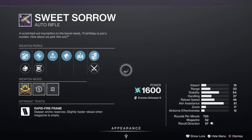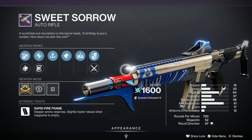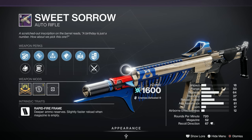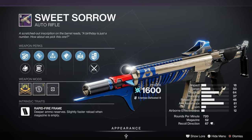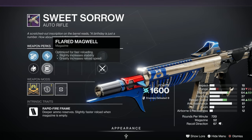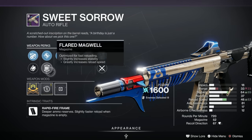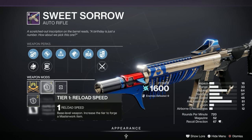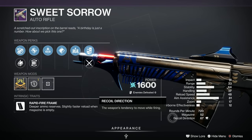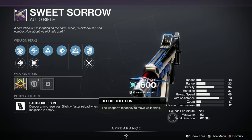For me, this is the pick of the bunch this week — the Sweet Sorrow Auto Rifle. Rapid Fire Frame, arc, and pretty good. You can also use this for crafting if you haven't used up your deep sight harmonizers. We've got Tap the Trigger, Stats for All, Accurized Rounds, Flared Magwell, Chambered Comp, and a Reload Speed masterwork. Given a B on Light GG — quite a nice roll, and great for unlocking patterns.